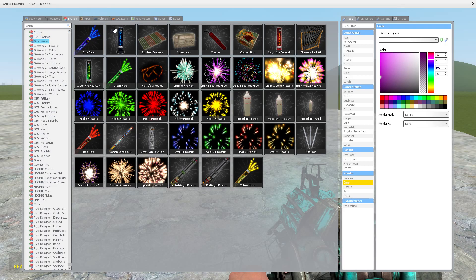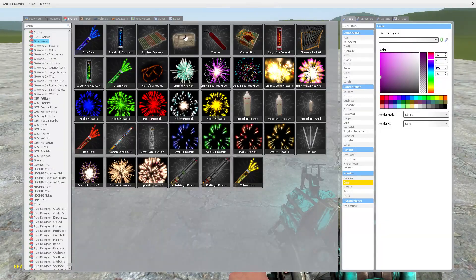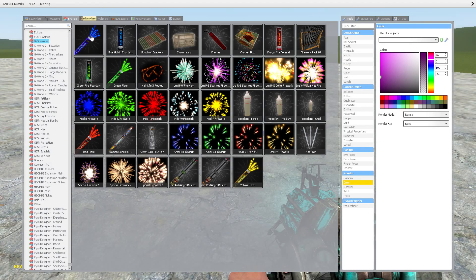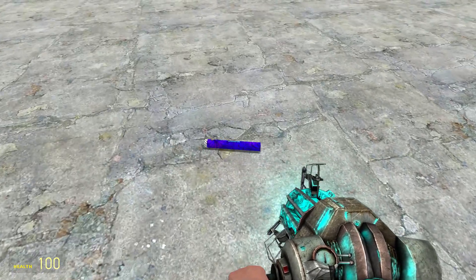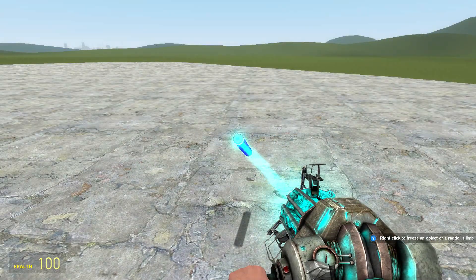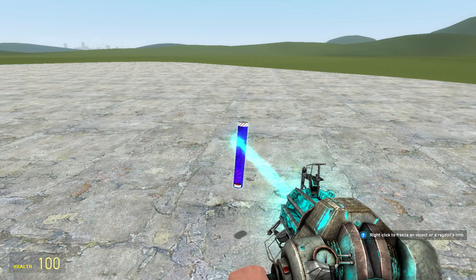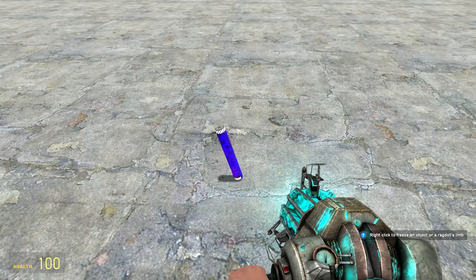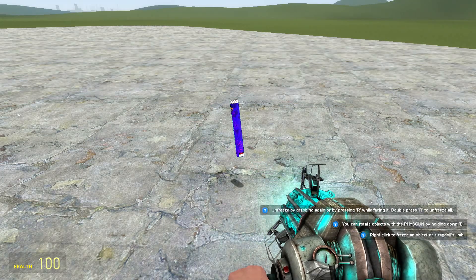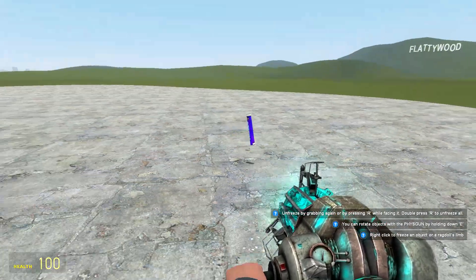First up we have G Fireworks - some fireworks here. They're pretty realistic, though we're not in a nighttime map. Anyway, let's start off with the blue flare. Let me put it on top - it's not gonna sit on top so I'll just freeze it there. All right, let's try this.